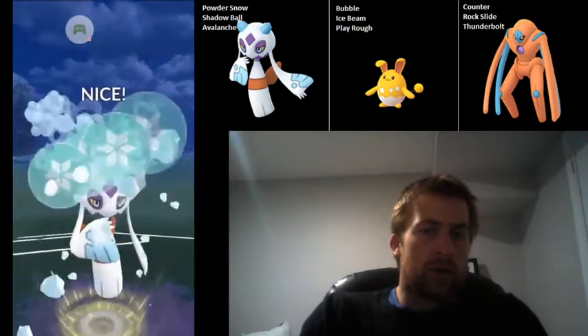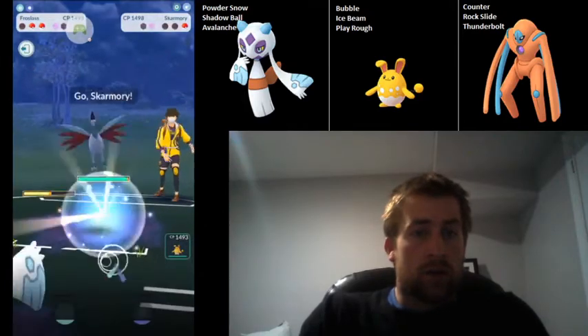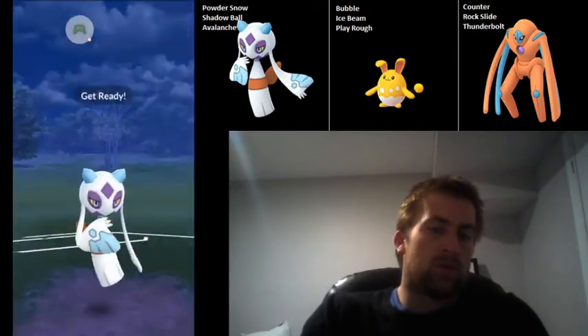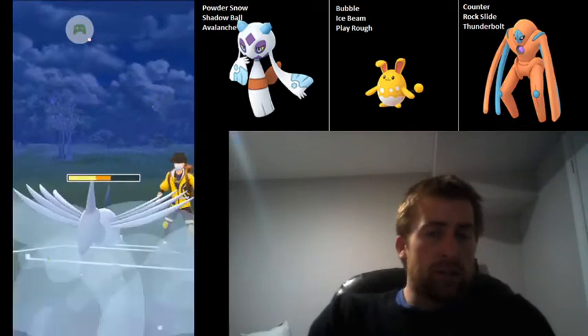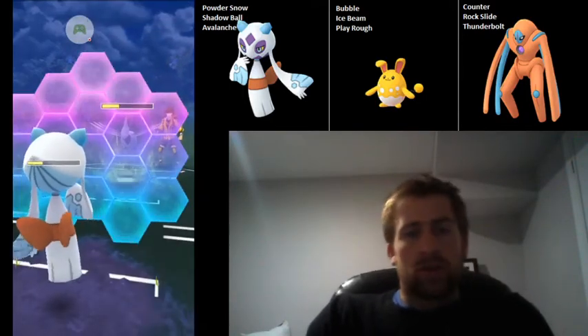This is going to take them out if they decide not to shield — they decide not to shield. Skarmory coming back in, and I know we can beat them to the first charge move, so we're going to go for the Avalanche here. This is going to deal a lot of damage, and they actually choose not to shield, so that's very good for us. Pretty surprising, to be honest.